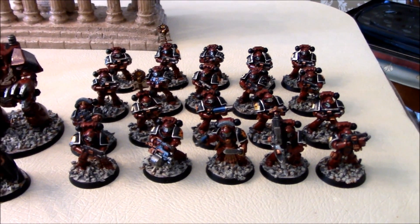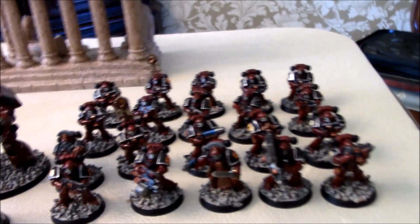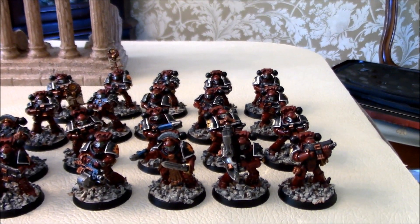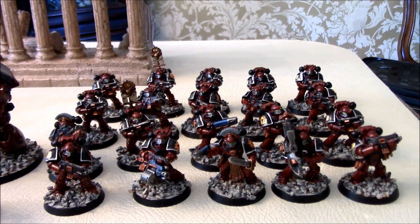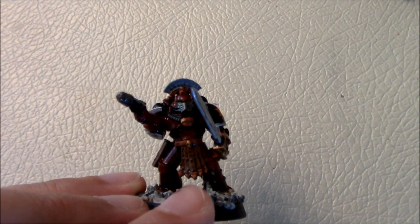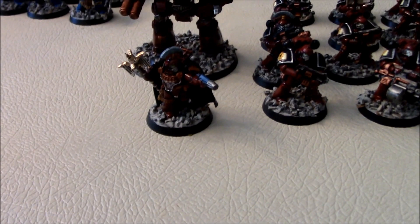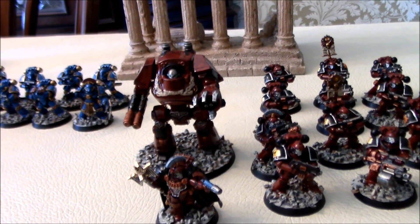This is the Horus Heresy Betrayal at Calth box, which you'll see Shelby and myself playing as a board game, but you'll also see these miniatures dropped into our 40K games, especially the Word Bearers — with Chaos you figure they would have some of that older heresy-era armor. I used Tester's Red gloss, a high gloss paint not a lot of people like, but I really liked it for that shiny brand new armor look. This is the character Kurtha Sedd — he is a chaplain, or in Chaos terms a Dark Apostle. And behind him is the Word Bearers Contempter Dreadnought.